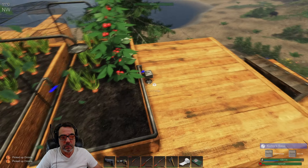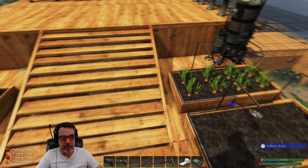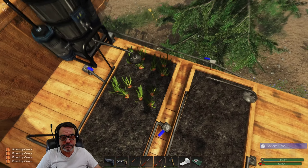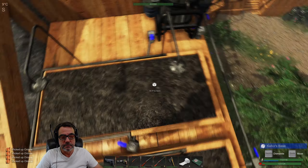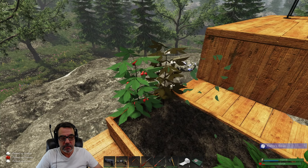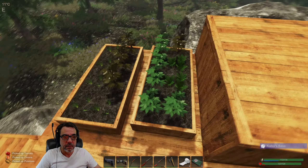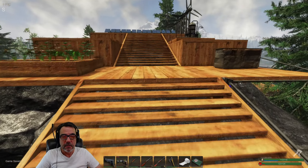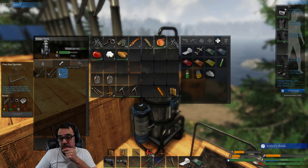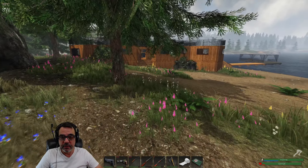This stuff's ready. I'm going to start tending to my gardens more often. What's it take for the sprinkler head assembly again? We might need to make some more of that — alloy sheet and a scrap. Yeah, that's going to be our issue. We might need to just put a little scrap around.